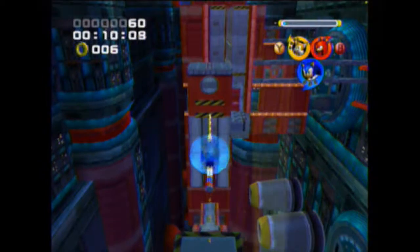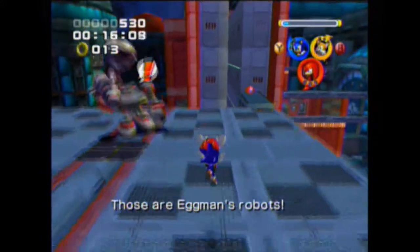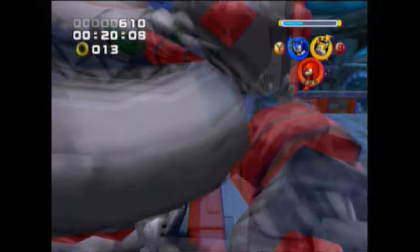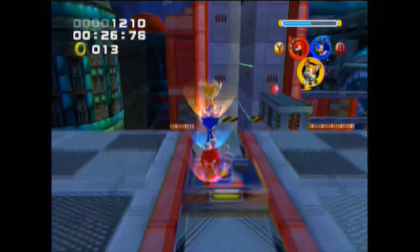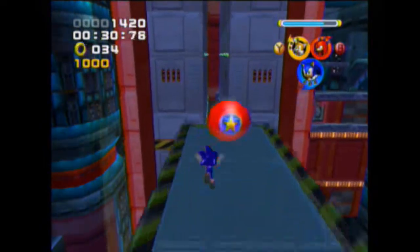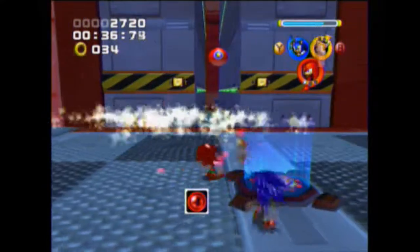You can use a ring dash to get on the top part. I'm going to be showing many shortcuts in the level since I have them memorized. If you can take out this robot without falling to the bottom, you'll get a switch. Here you can ring dash again, grab a one-up, and try to level up Knuckles here.